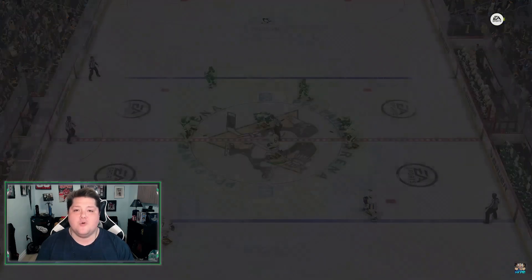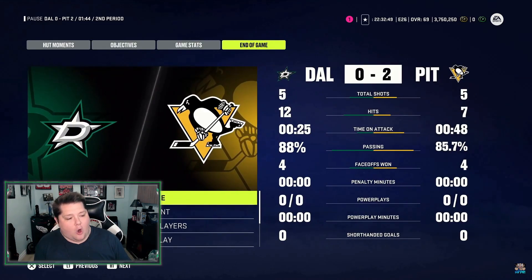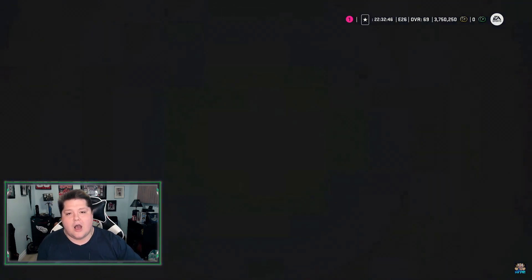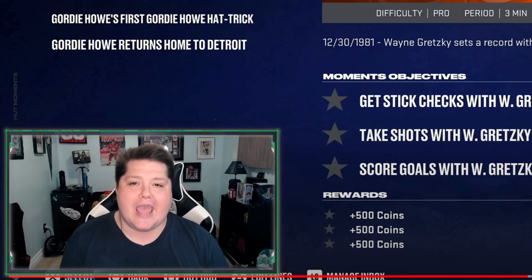From here we can exit out, claim our rewards, and move on to the next moment or do something else in Hockey Ultimate Team. Got all three stars which means I'm gonna get all my rewards. We finish the game and we move out of this HUT moment. One of the best additions to the game this year is that you can just not continue playing once you're done your objectives — you can just leave. And guys there you go — one of the Mario Lemieux ultimate HUT moments in NHL 24. Keep an eye out for more HUT moments gameplay on the channel and even more NHL 24 videos before release on October 3rd. Daily videos, different series, pack openings — whatever you want to see here in HUT, you have it here on the channel. I'm out of here but thank you for watching. Have a great night, I'll see y'all tomorrow. Stay frosty.